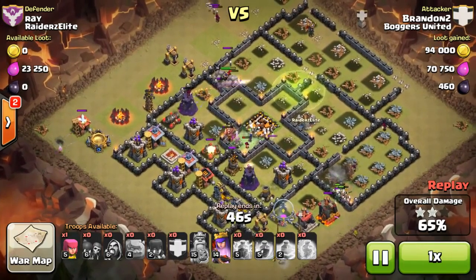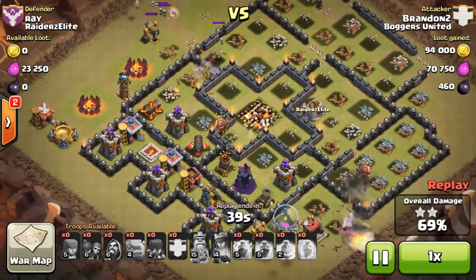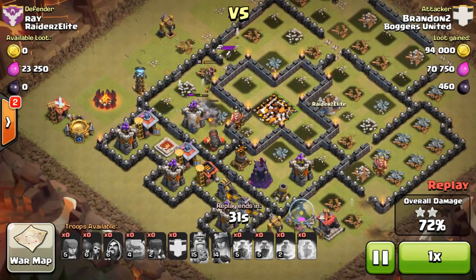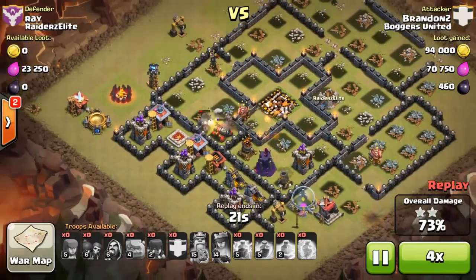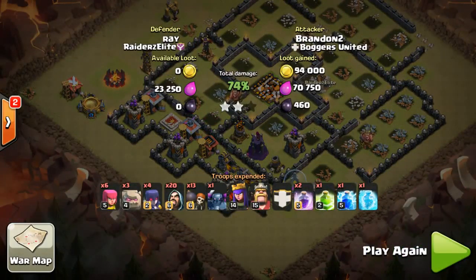This strategy was used back when multi-Inferno wasn't that popular and most people still used single Infernos — it was a really good strategy to use GoWiWi. I didn't want to use my own PEKKA because mine was only level one, so I had to take the PEKKA from my main account which was max level. As you can see, the base was almost wiped out, but I couldn't three-star it, which I could have. So this raid was over — one win, one loss for me.